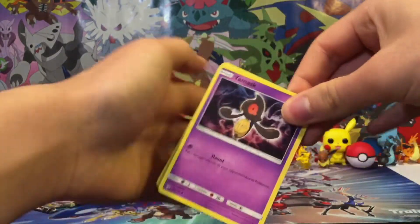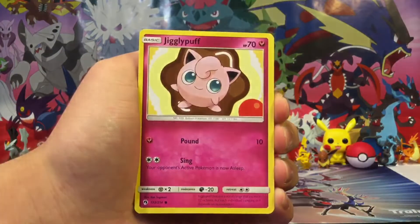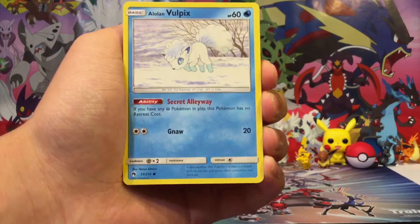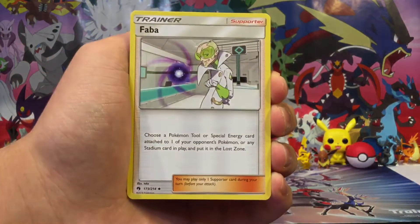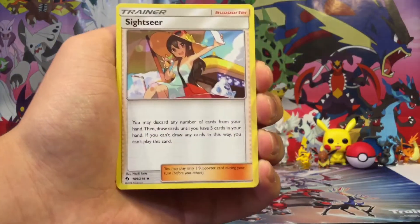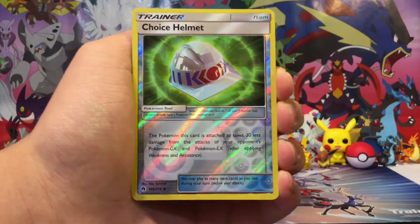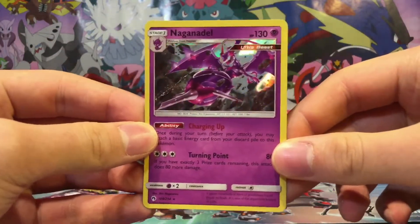It really reminds me of XY Ancient Origins because that set featured Tyranitar EX, Sceptile EX, and Lugia EX. And this set features Lugia GX, Tyranitar GX, and Sceptile GX. We also got a Choice Helmet and a Naganadel hollow.